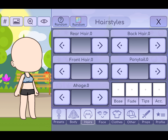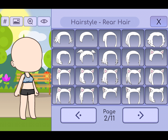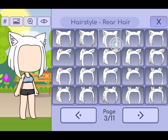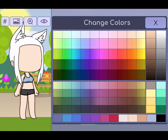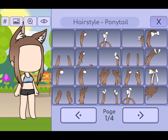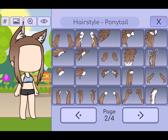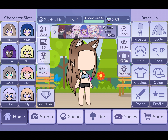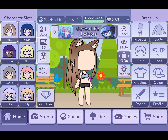So you're going to pick your hair. If you want to make an animal character, choose whatever kind you want, but I'm just going to choose the wolf. Next you're going to pick your hair color. I chose this ponytail and this blonde hair.